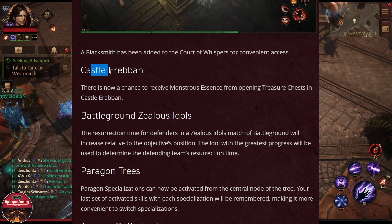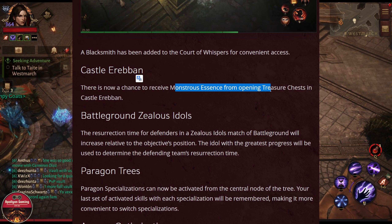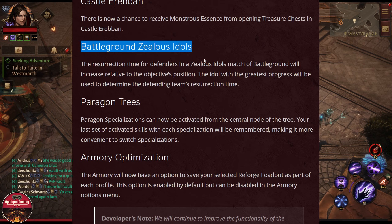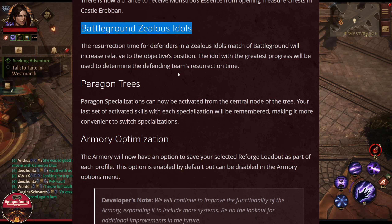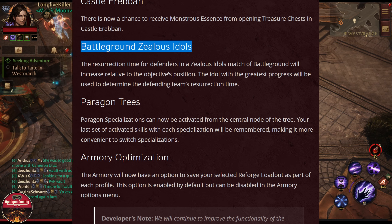Castle Erebban can now also drop monster essences from opening chests. In the Battleground, the spawn time for defenders is going to change depending on how close the attackers are to pushing the idols and winning, so we shall see how this affects things.